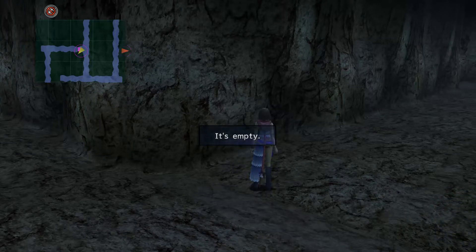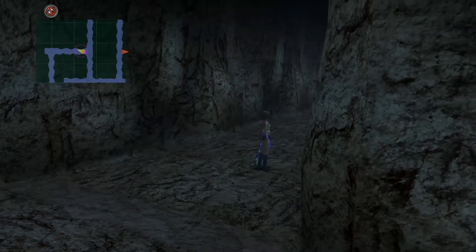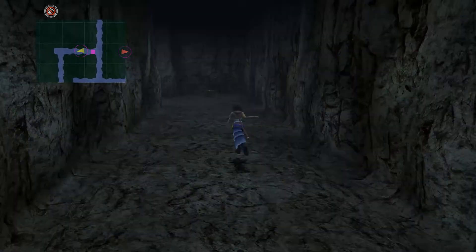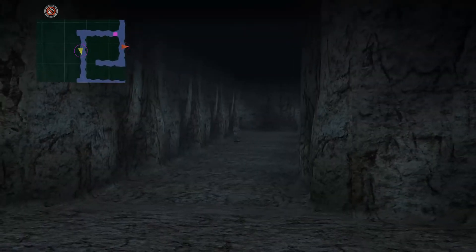It'll either be empty, you'll get a helping hand which gives you a number, or it'll say bingo. Bingo opens the next door. You can avoid the chests altogether — none of them give you items, so don't worry about it. That right there is a hyper risk, those are nice, I will take that.